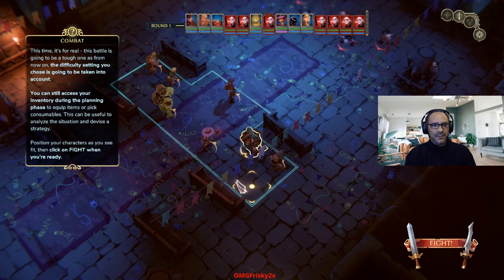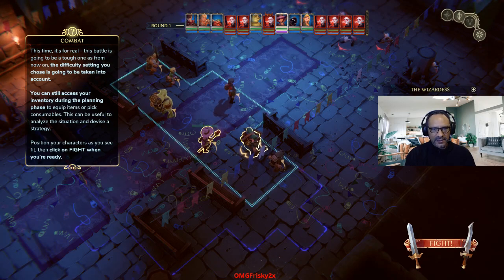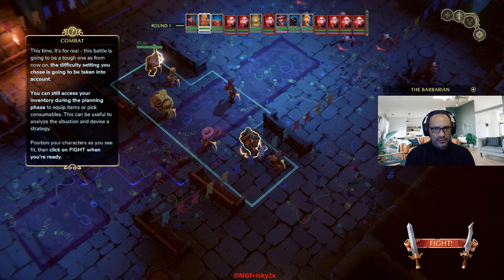All right, this time it's for real. The battle is going to be a tough one — as from now on, the difficulty setting you choose is going to be taken into account. You can still access your inventory during the planning phase to equip items or pick consumables. This can be useful to analyze the situation or devise a strategy. Position your characters as you see fit and then click fight when you're ready. So everybody's got to kind of get behind cover. Who's behind cover? Who's this — the barbarian? He doesn't need to be behind cover.